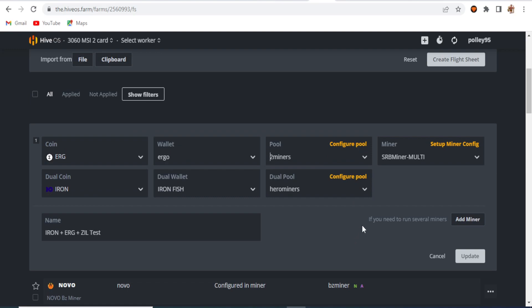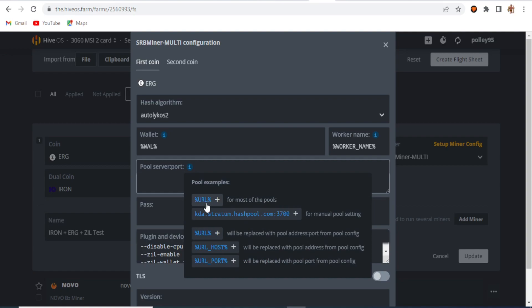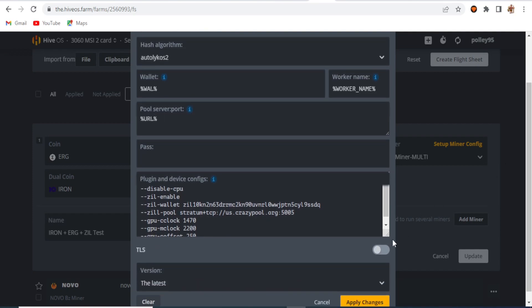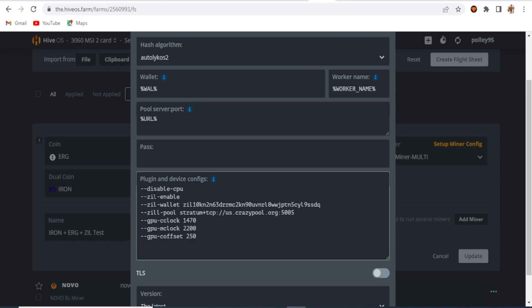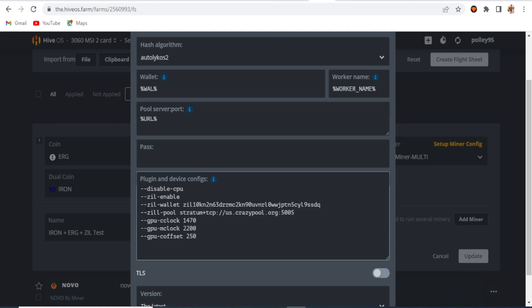I set the Zilika address in the config section of the setup config file. The first coin is Ergo with the wallet and worker name, and the pool URL. For the second coin, Iron Fish, the wallet and URL are the same. In the extra config field, I set up Zilika for triple coin mining: for SRB Miner, input the extra config to disable CPU mining, enable ZIL, set the ZIL wallet, and set the ZIL pool to the US Crazy Pool.